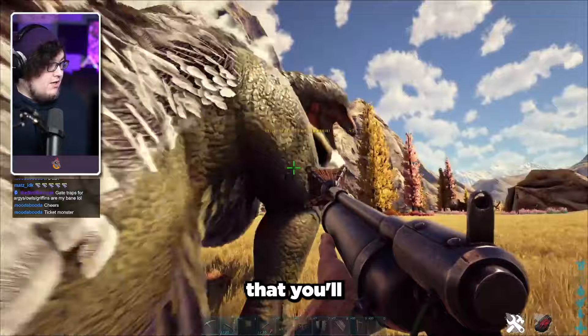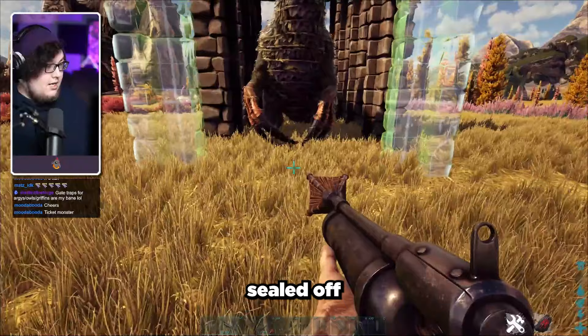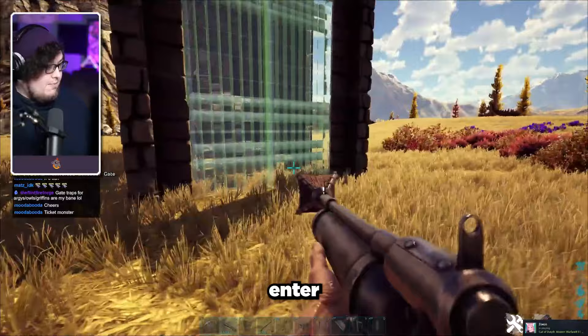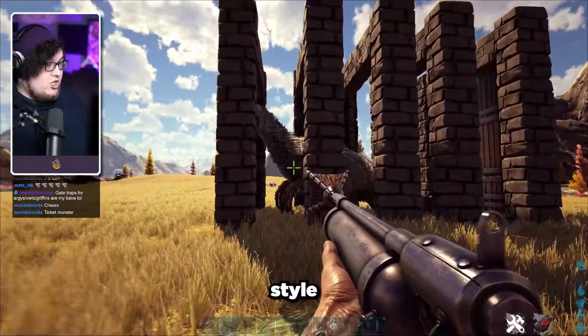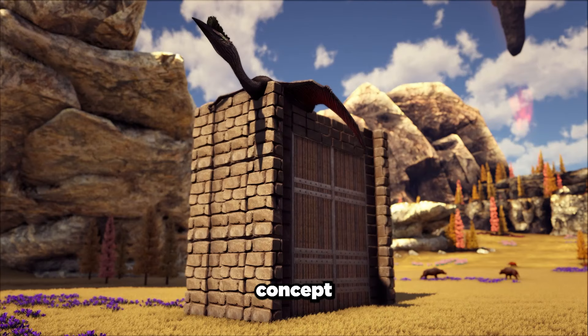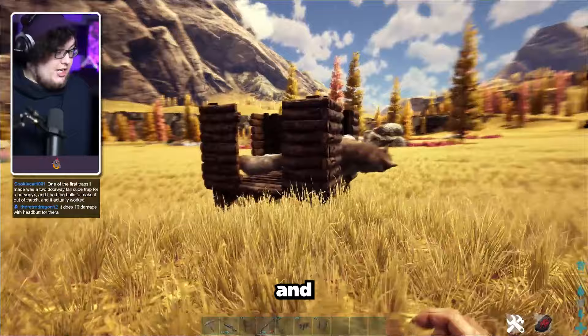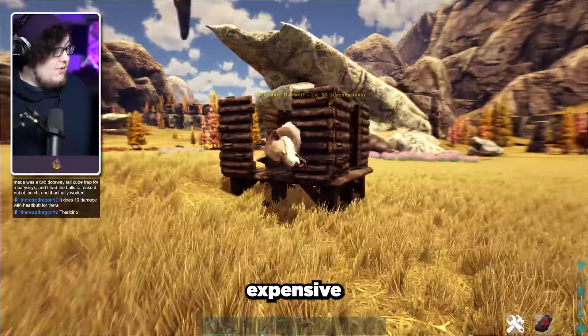Let me explain. The concept here is that you'll first immobilize whatever creature you want to tame. We'll use a therry and immobilize it with a net projectile. Then we simply build a nice little prison around it using dino gateways sealed off on both ends with gate doors. You'll definitely want to make sure you leave gaps between each gateway so you can enter and exit the trap freely, as well as shoot your tranq projectiles of choice comfortably. I learned about this style of trap from Kaya on Fire, so make sure to check out her channel. This concept can be made even bigger by using behemoth gates, or smaller by using a foundation and some door frames — the versatility of this trap is unmatched.